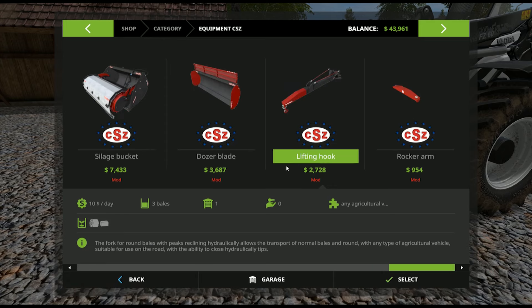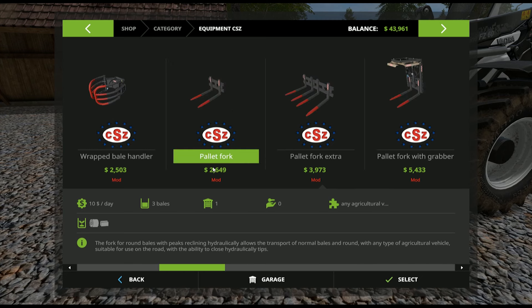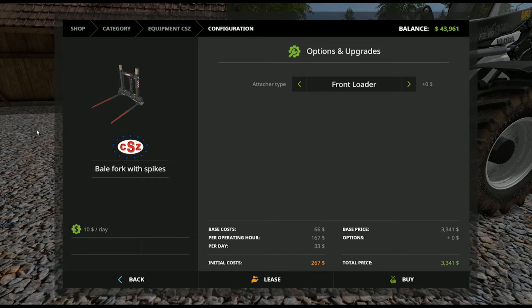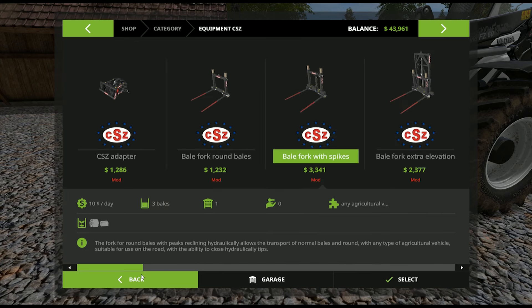Some of it you might have issues with, especially the lifting hook — a lot of people have had problems with that one. But most of the bale spikes work really well and you shouldn't have too many issues. It's a multipurpose pack — it works on the front loader, telehandler, wheel loader, and has its own adapter. Plus it has the skid steer as well, so you can use it on just about anything, which is really nice.